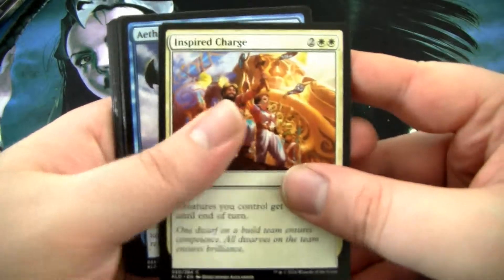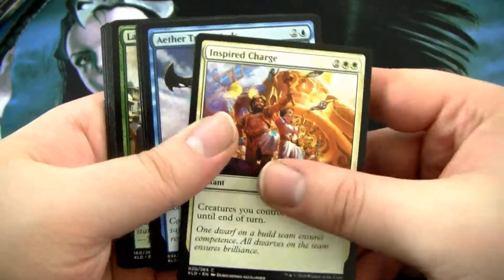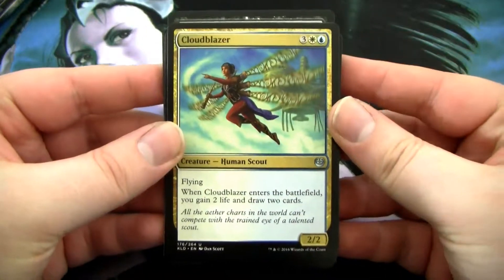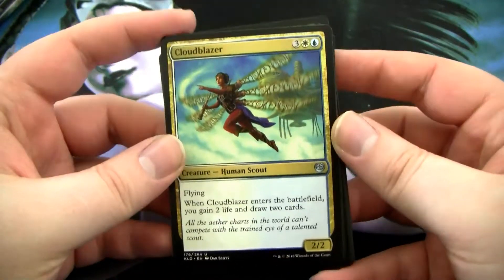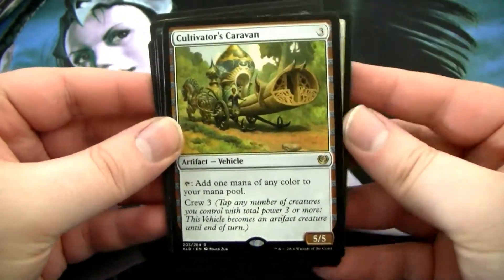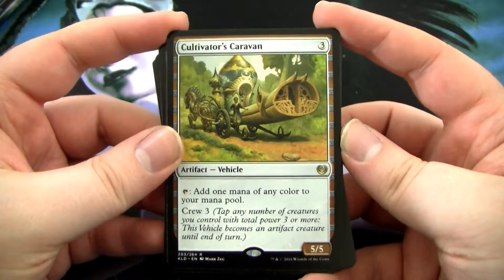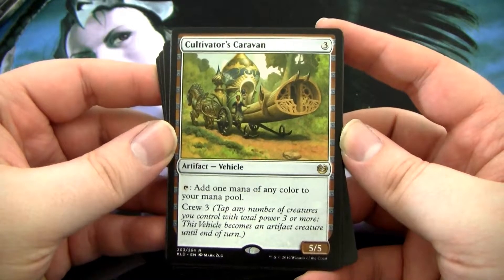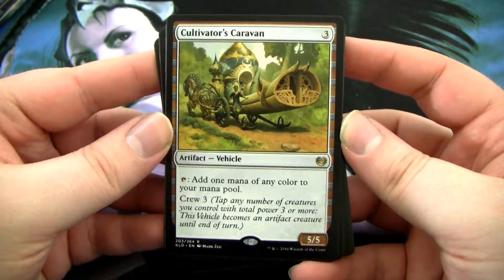For the sake of brevity, I'm going to skip to the Uncommons and flip through the commons. And here we have Aetherborn Marauder, Cloudblazer — Cloudblazer's sweet — Refurbish, and a rare: Cultivator's Caravan. It is a 5-5 artifact Vehicle. For three, you can tap it to add one mana of any color to your mana. Crew three. That's a pretty cool card.